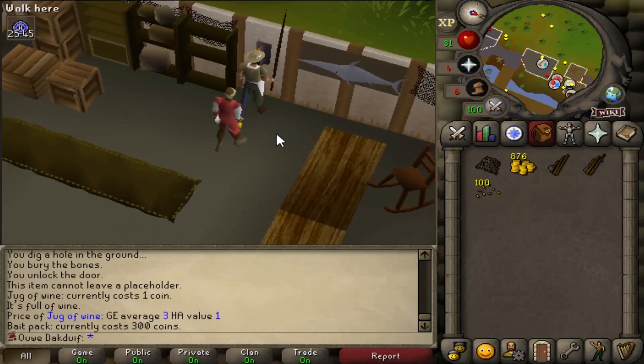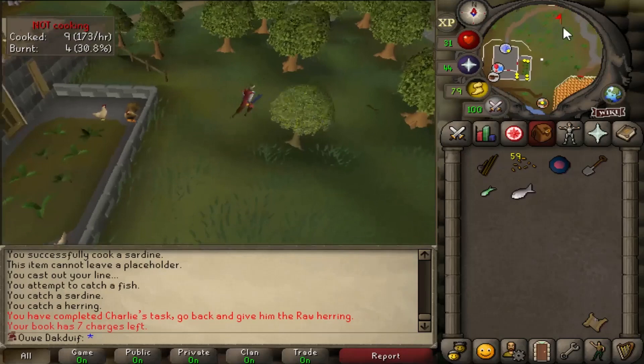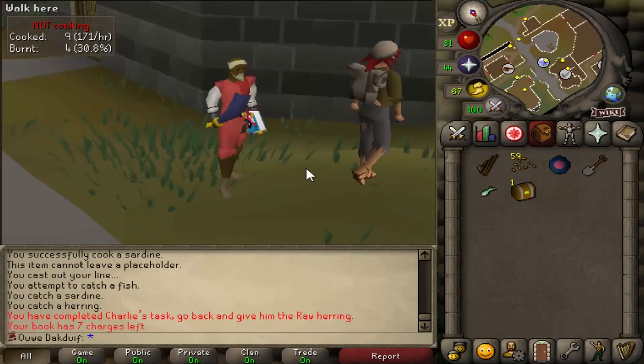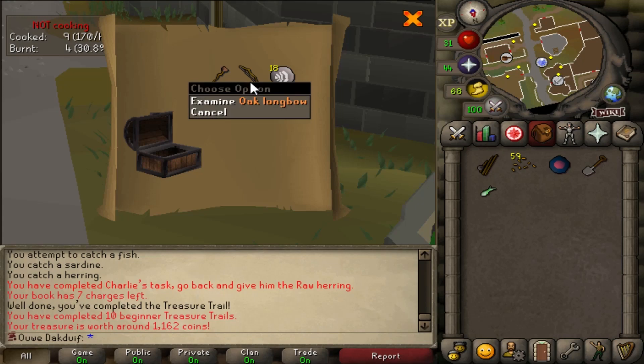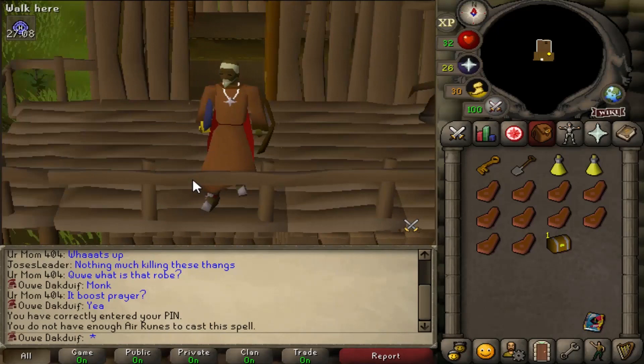There we go — we got a herring, so we completed the clue. Now I can use this teleport and we'll be super close to Charlie the Tramp, so let's complete the clue. Can we get something good this time? Not really — I suppose this would be an upgrade but I can simply buy that, so no it's not that good, but I can sell the staff for some money.